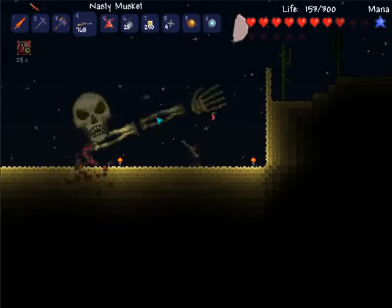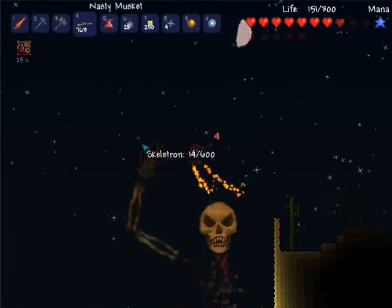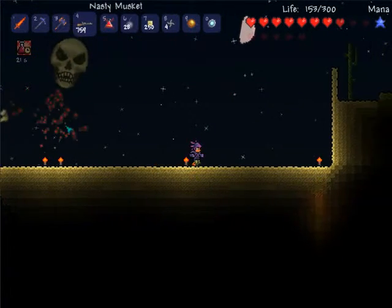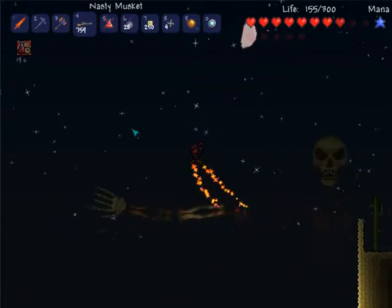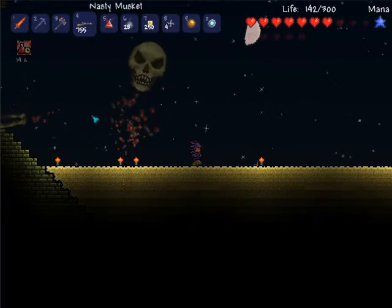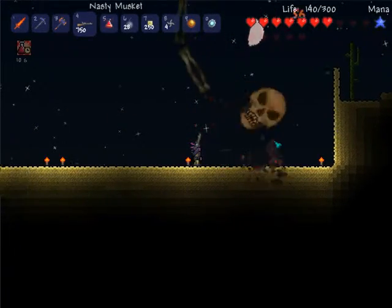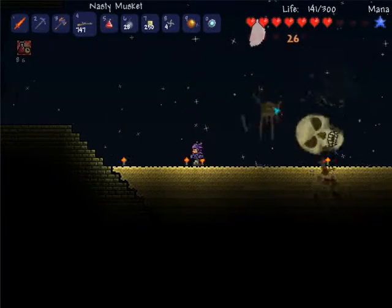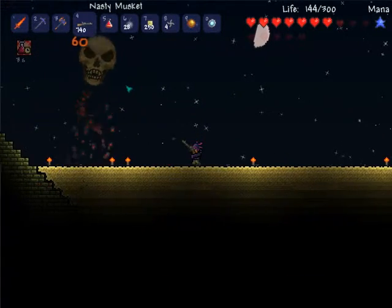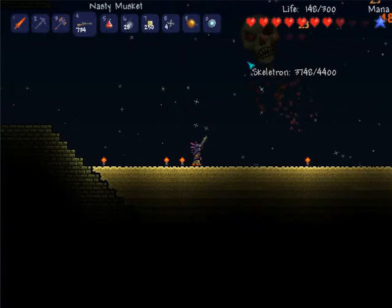We got a hand back down here — shoot that hand. All right, Skeletron! Now comes the easy part: you just jump over his head and do this — just constantly shoot him.